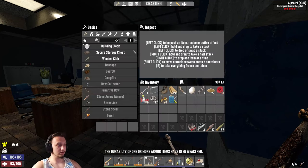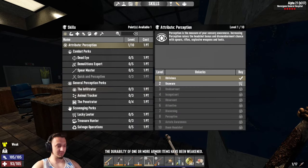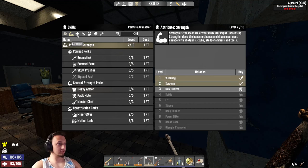Let's check our skill points real quick - every time I open the menu that pops up. Alright let's see where we're at so far. I think I want to keep going strength because I want to get this up as much as I can.